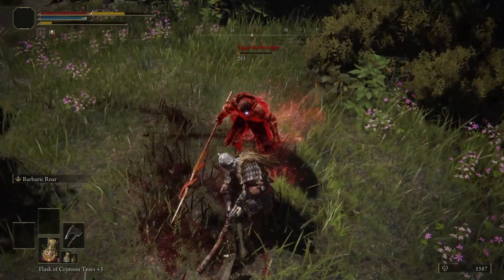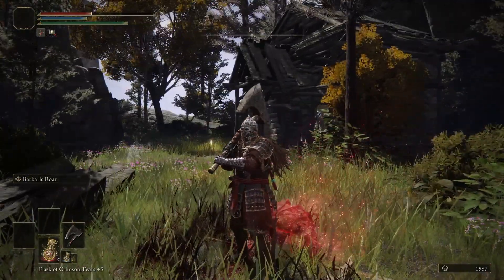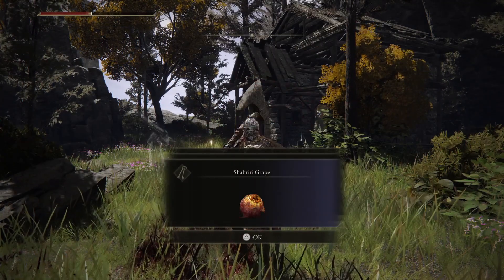Once you've actually handed one of the grapes, Edgar will spawn and you'll need to defeat him. And when you do that, you're going to be rewarded with the Banished Knight's Halberd plus 8.